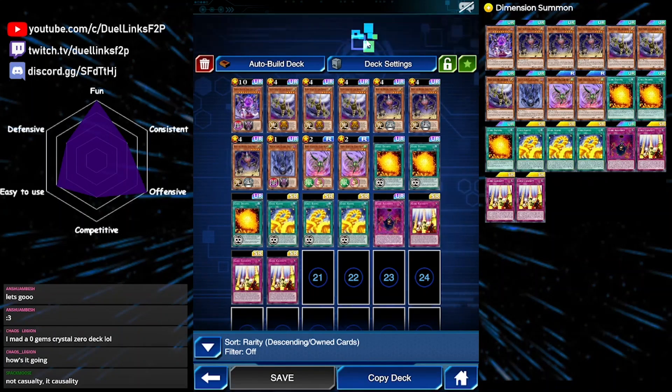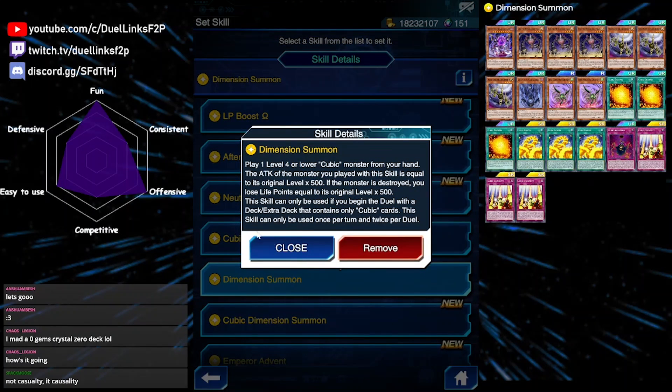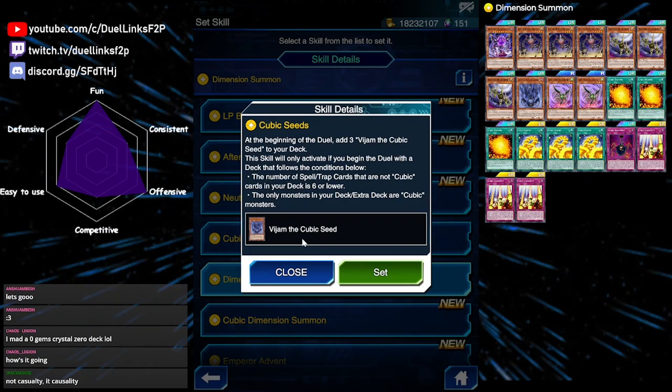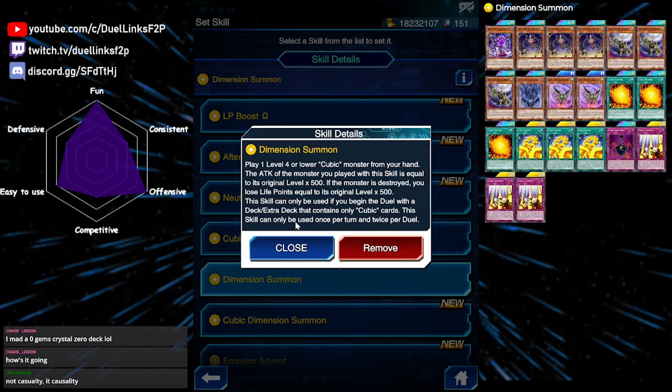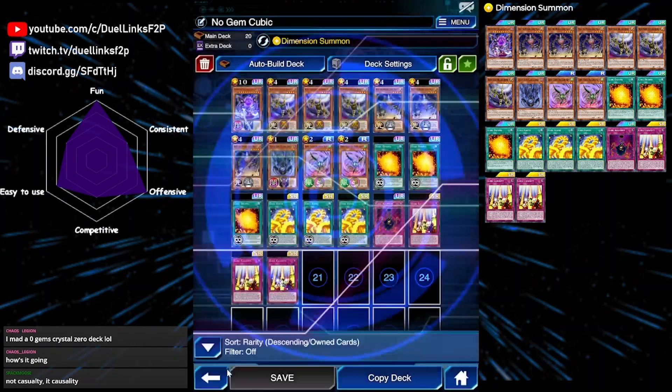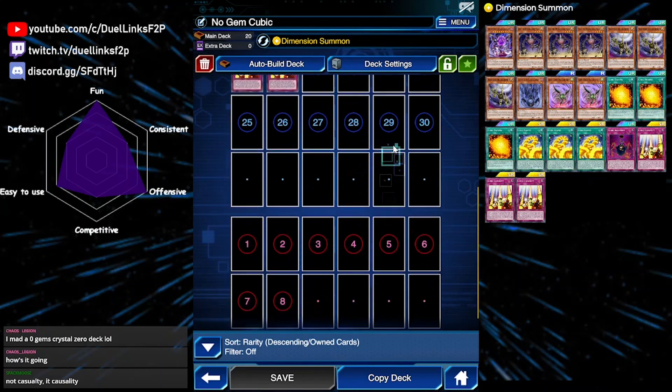This is basically a Venus Chain effect but without the downside of equipping to your opponent's monster. Because it is a Cubic card, we can use it along with our skill, because both Dimension Summon and the Cubic Seed skill — the two skills people use the most — lock you into Cubic cards. Dimension Summon will only be active when you have only Cubic cards in your deck and extra deck. That's why we're playing a zero-card extra deck. Our entire deck is made of only Cubic cards and because all of them are absolutely free to obtain, this deck costs zero gems.